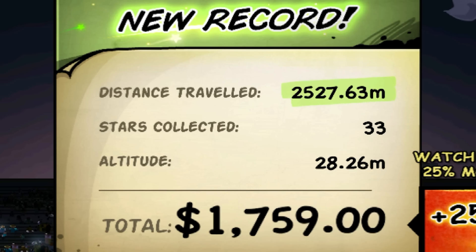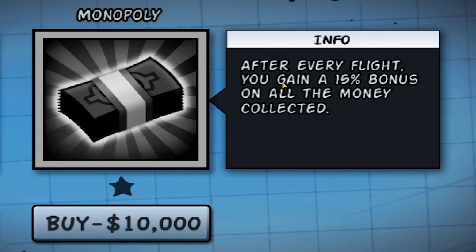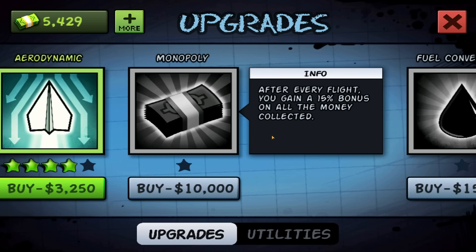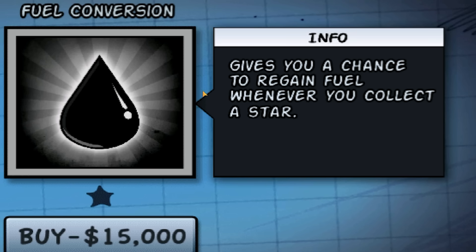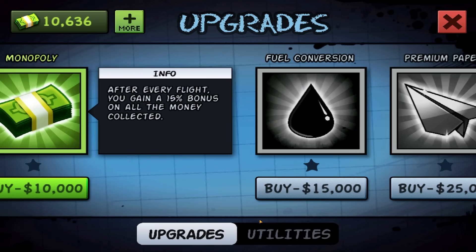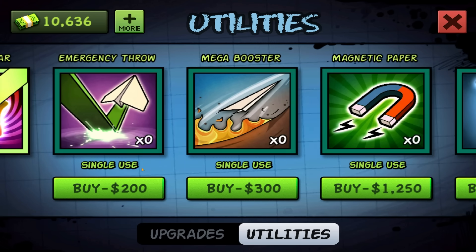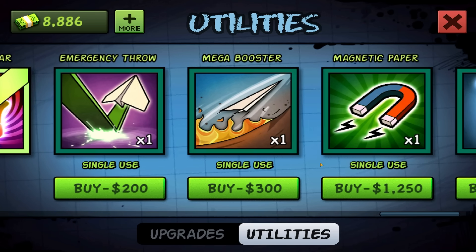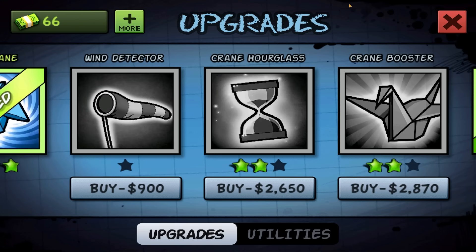I'm tempted to get some of these upgrades, but I've just noticed the Monopoly one — after every flight you gain a 15% bonus on all the money collected. I feel like that'll pay for itself after a few runs. After lots and lots of throws we actually have enough money for the Monopoly. However I've just looked up the next upgrade — Fuel Conversion: gives you a chance to regain fuel whenever you collect a star. Could be game changing. I've also noticed this utilities button — I've always heard you gotta spend money to make money. I'm tempted to buy some of these one-use items. So if we just grab one of those three, upgrade both of those two things, plus a bit of everything else. We're down to 66 quid, hopefully this is money well spent.